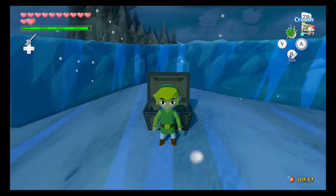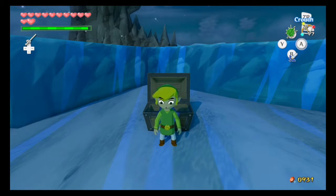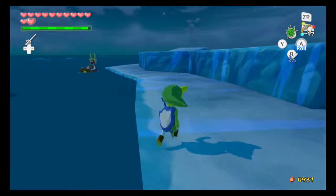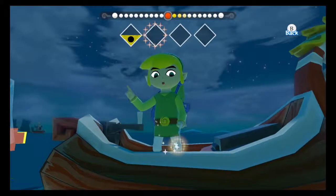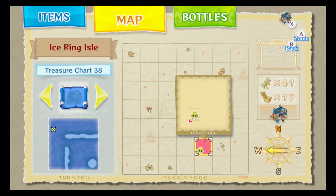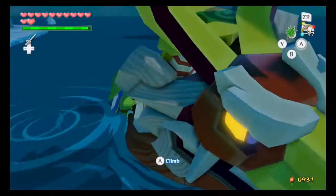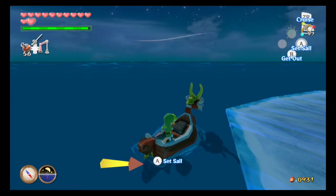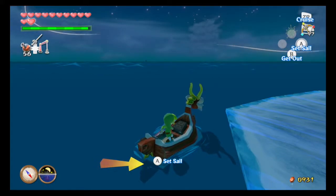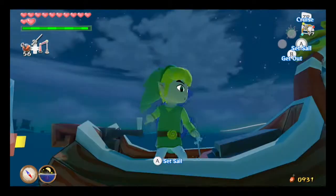This is treasure chart number 36. Scrolling — yeah, that was 36. 37 we don't have. 37 is at Rock Spire. I need to actually check. I'm using a Pro Controller, so maybe I'll have to switch to the gamepad or just use the touch screen more. Rock Spire Island is apparently north of Great Fish. Speaking of which, I thought there was a treasure chart at Great Fish, but I don't remember where it actually is on Great Fish Isle.